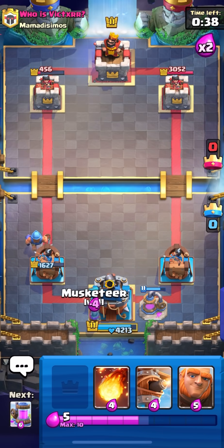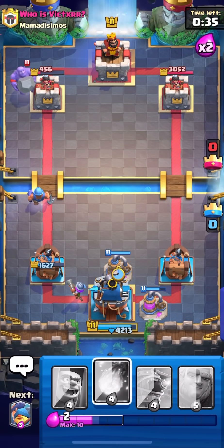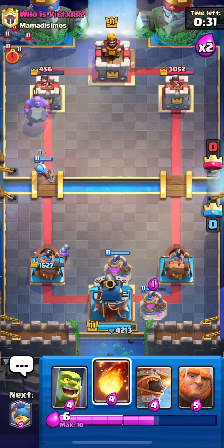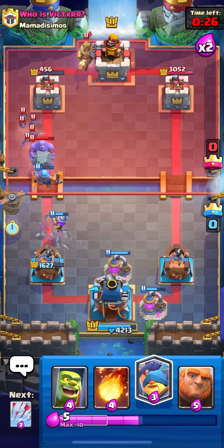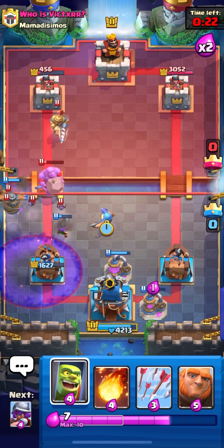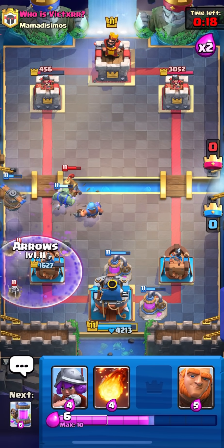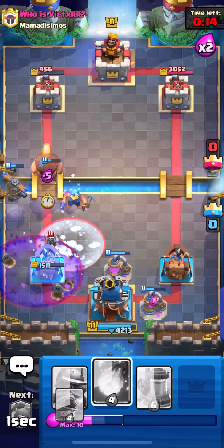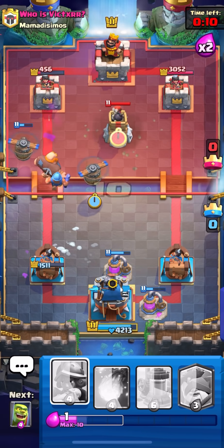I'll cycle my Arrows on defense to mitigate damage. I can probably take his tower here but I'm going to cycle a Musketeer in the back. He goes Bowler, so I'm going to pump - he doesn't have a good spell for it so I think it's fine. The Fisherman is going to pull it away before my Fireball gets down. We might be able to go in for a Giant because we have a bunch of ranged units up. Actually he's going to go something - we can't go in right away. I'll wait until he Freezes, then he goes Arrows, and my Giant is at the bridge because he just spent a lot of elixir and I don't think he's going to have anything to stop this push.